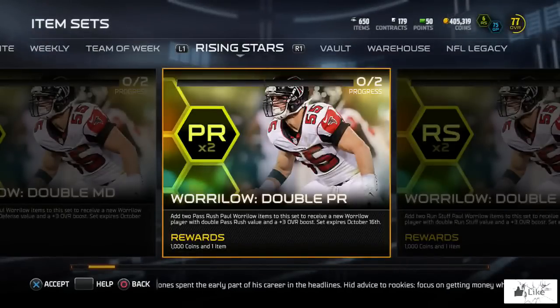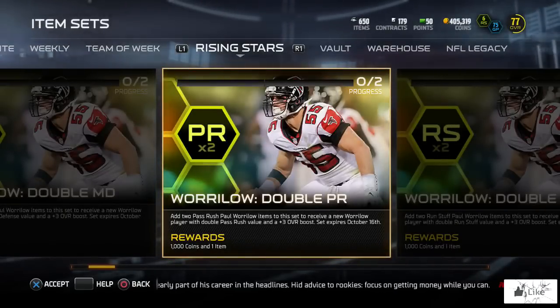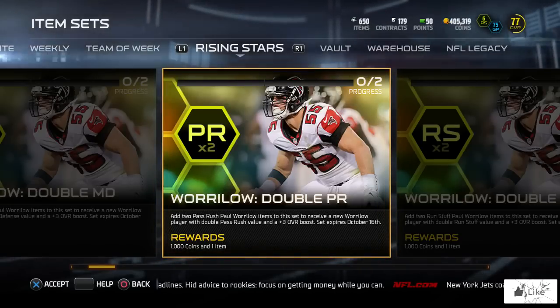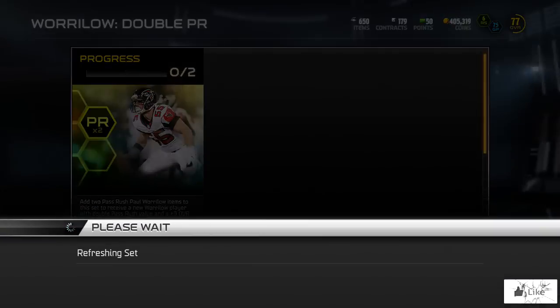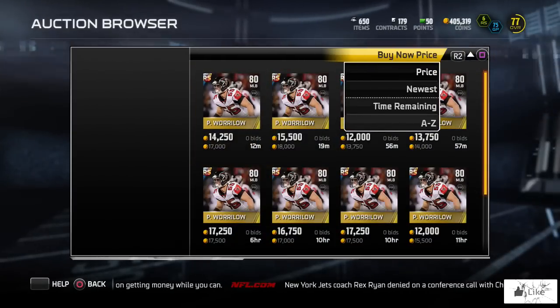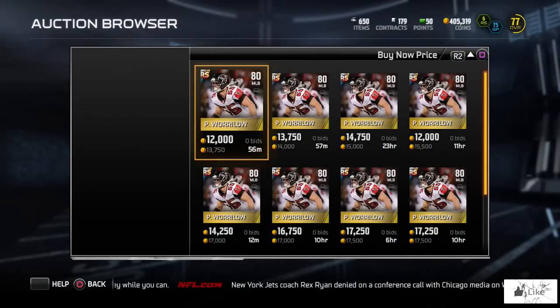What's going on guys, welcome to another Madden 15 Ultimate Team video. Today we had a brand new rising star drop — it was Paul Warlow. Without further ado, let's go ahead and take a look at one of his rising star items on the auction block. At the time of me recording the video, he's going for about 14,000 coins.